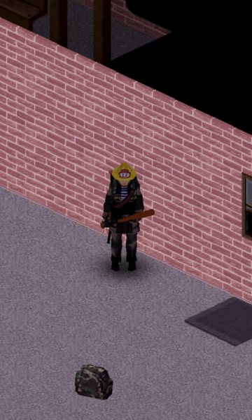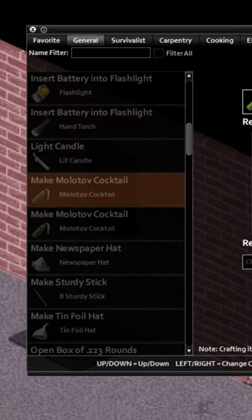This is your Project Zomboid Shorts guide on making and using Molotov cocktails. In the crafting menu, under the general tab, you'll find two options.